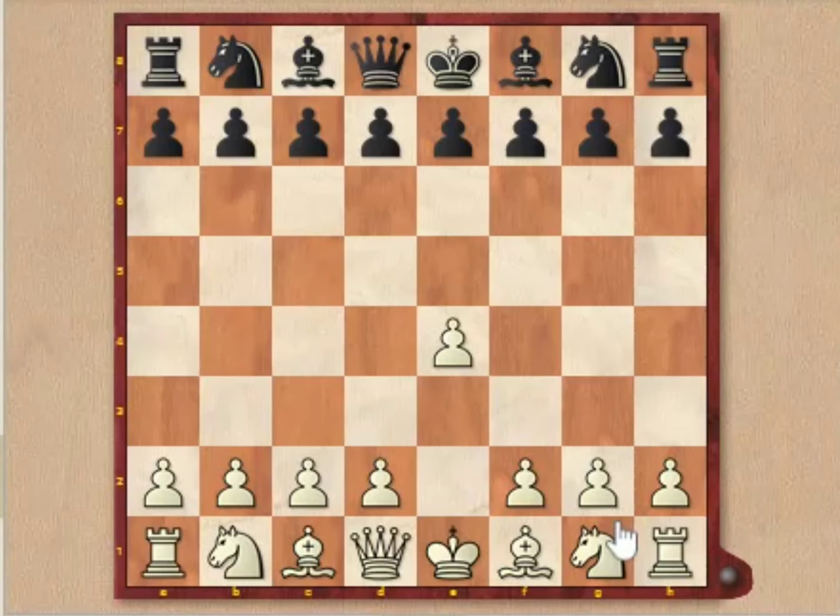Hi guys, welcome back to my channel. So today I am going to show you an opening trap. So here in this game, white mates black in 11 moves.